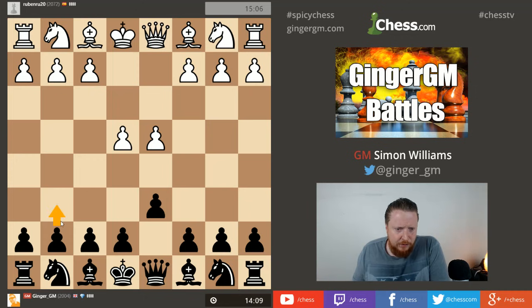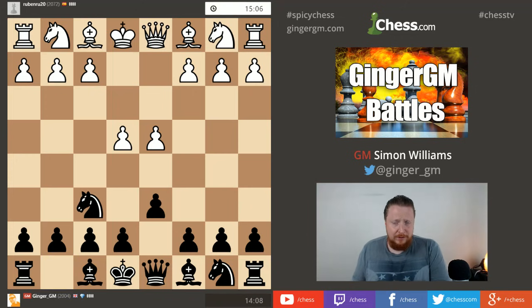My opponent's played e4, I've gone d6, he's gone d4. Due to popular demand I'm playing the Black Line with knight to f6. Check out my previous videos - I did one tutorial explaining everything you need to know to play the Black Line. I've also got a DVD on this opening through ChessBase.